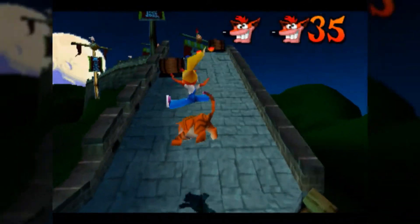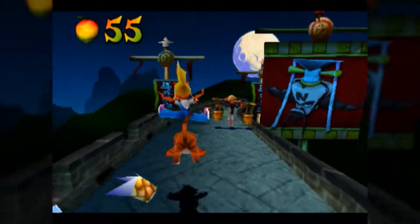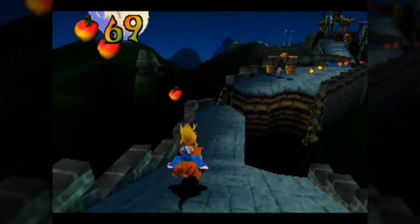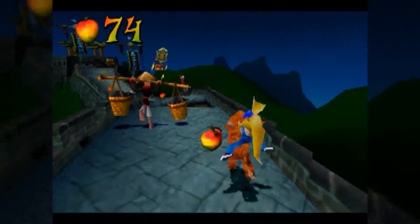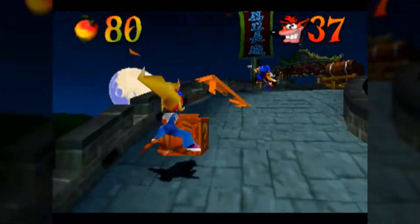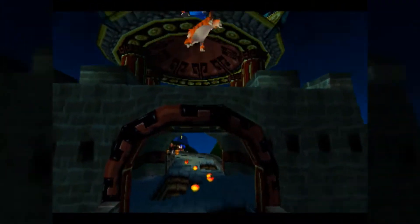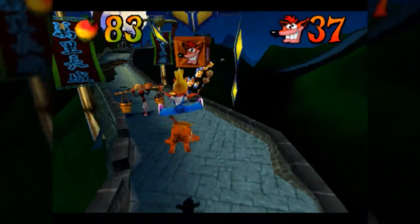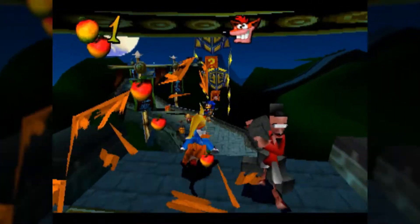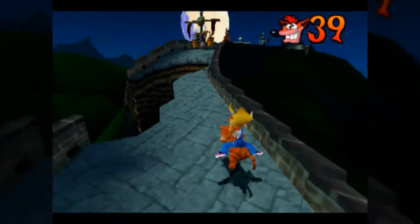Otherwise, this is just the first Tiger level but harder and at night. Make sure you're holding your boost button a bit more often to get higher crates or to scoot around different obstacles more safely, but don't hold it too much because it makes grabbing some boxes next to each other a bit of a task. A good way to approach these levels is to treat it almost like you're driving a car — don't look right where Coco is on screen, look at what's coming up first.